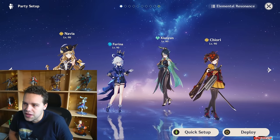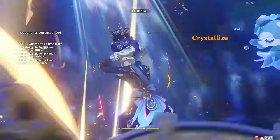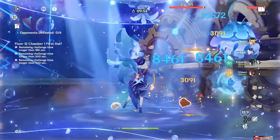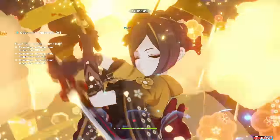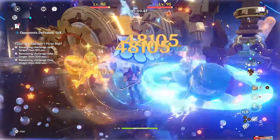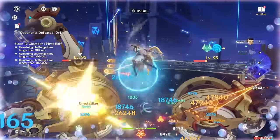Next is the Navia plunge team. Everything I said before applies to this team as well. The Navia plunge team is really really good — I don't think it's quite her best team but it is very comfy, and again Farina dual-buffing both Jiori and Navia is very nice.